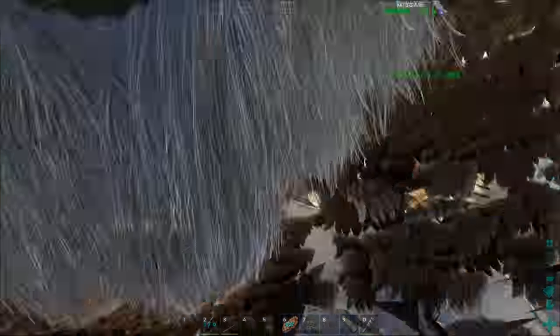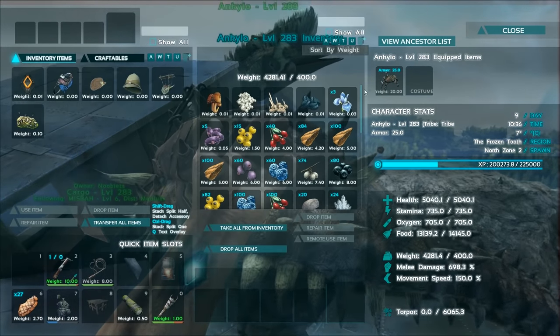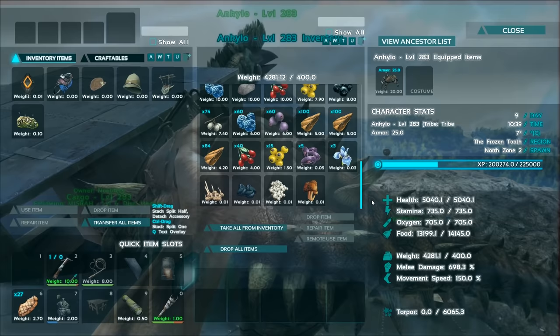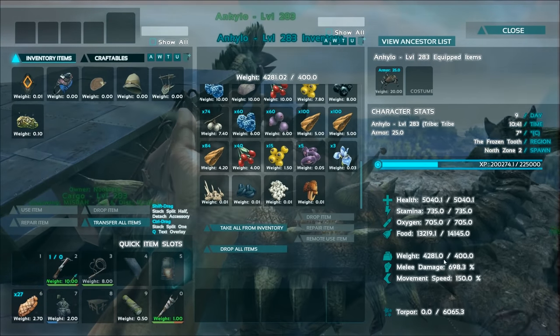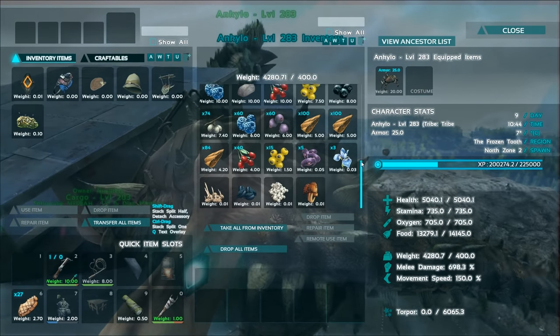We've farmed most of the metal from this mountain, so I'll show you what the Ankylo is now carrying. Click W twice to bring up the heaviest weight items. The carry weight of this Ankylo is 400, but because the Quetzal is moving it around to the ore, we've managed to harvest over 4000 worth of materials.